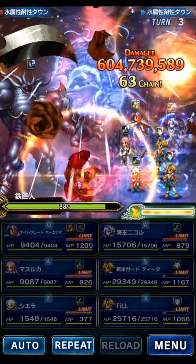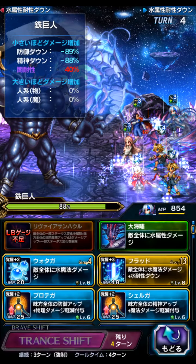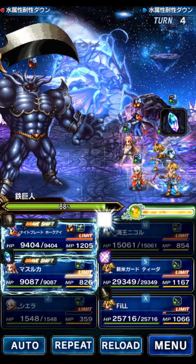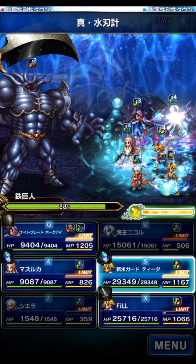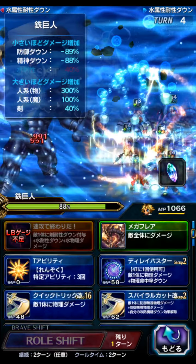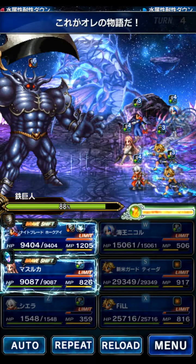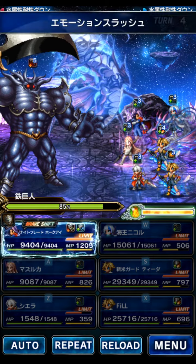This is the whole fight — I'll show you the first few turns and then turn five, which will be our final big burst. This turn we'll do a bigger imperil with Nicole, and then it literally doesn't matter what else we do. We don't have enough LB yet, so let's figure out the actions. I didn't quite plan out my clear, but that's okay. Next turn will be the bigger damage.